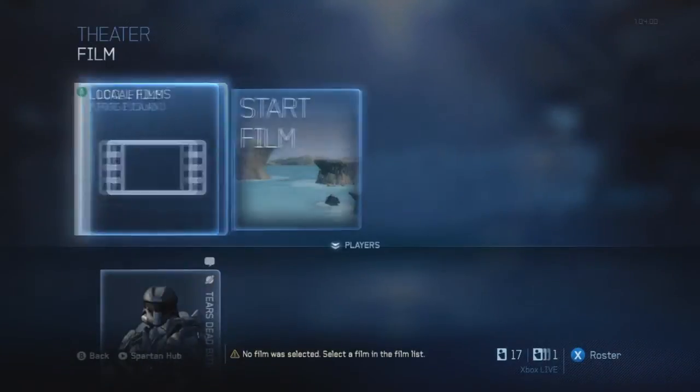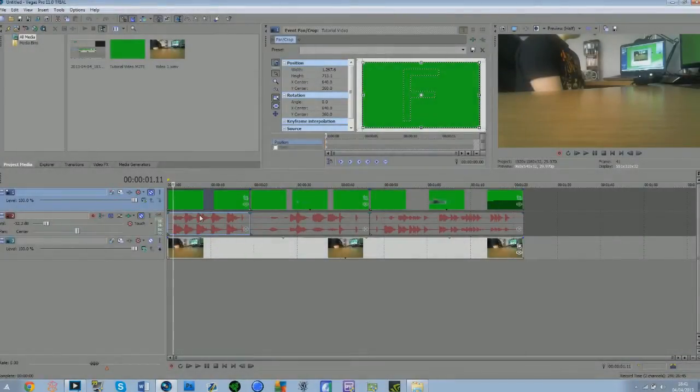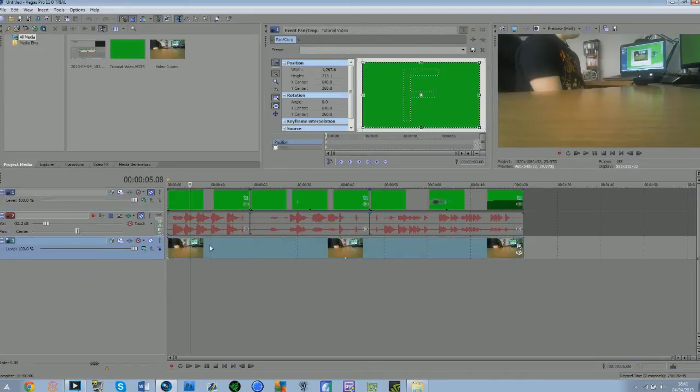Now I'm going to move on to the video editing software and show you guys what to do to make it fit into a backdrop. So once you've got all your clips sorted and recorded on your PC, you want to get a backdrop clip or picture, which is what I've got here. This is literally just a really short film clip I recorded of my desk with me in the background — basically the backdrop your Spartans are going to run in front of when you eventually delete the green.